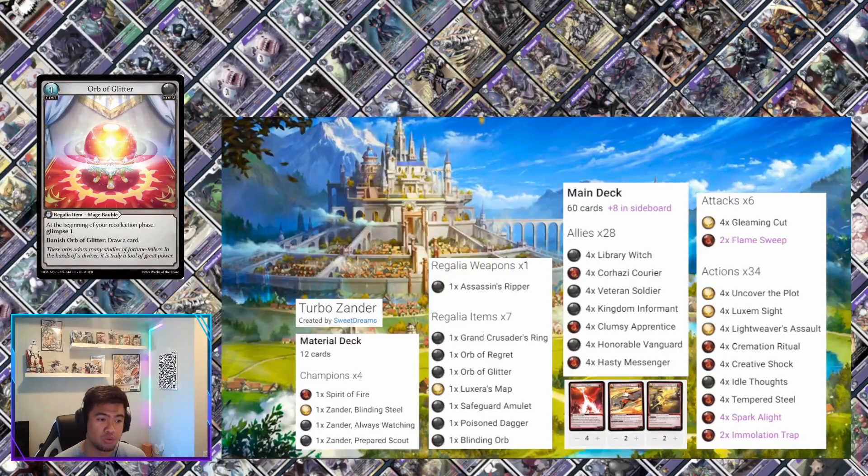Orb of Glitter is a super huge card. At the beginning of your recollection phase, glimpse one — you get to see what you could be drawing into — and then you can banish it to draw a card.